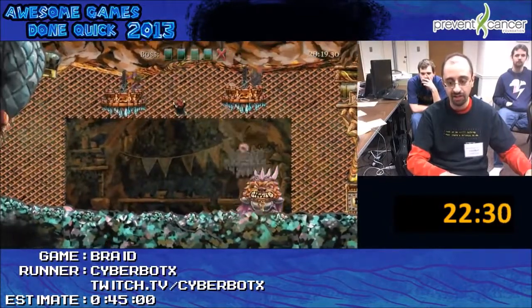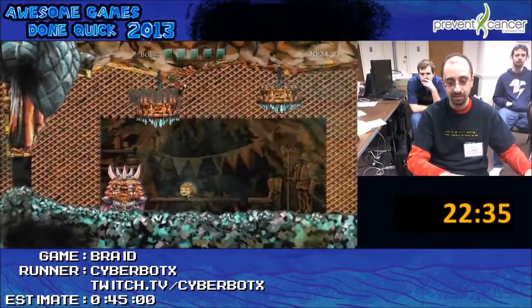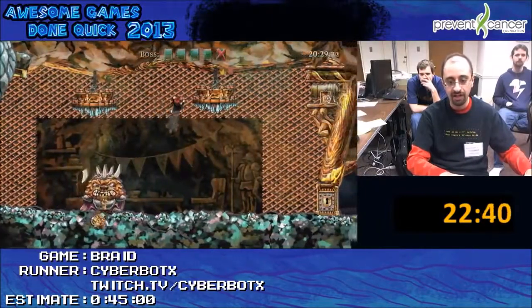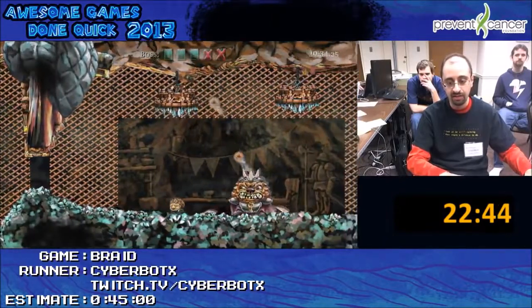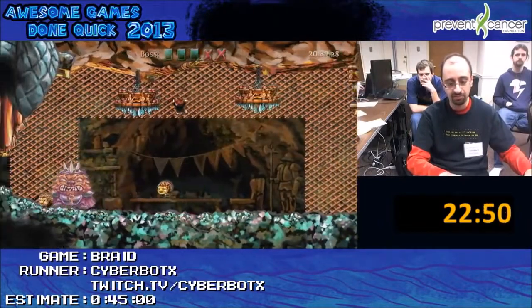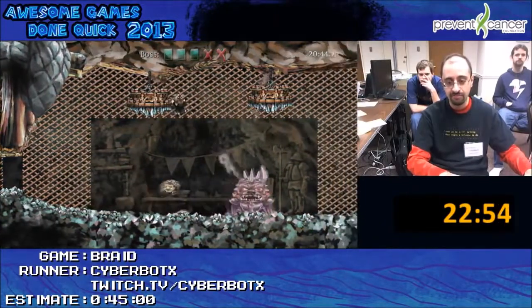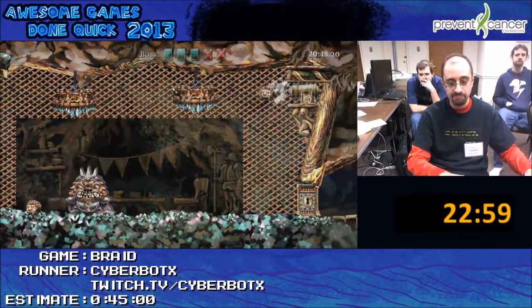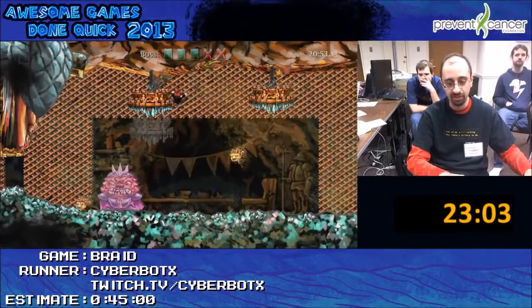So this guy just had the shadow hit at the wrong time — of course it misses. This guy does regen his health if you move backwards. So I want to actually time things right so that way the shadow hits it instead. And I think it is actually possible to do it a slight bit faster. Sometimes the timing is a little tricky on that, and that might have been too late.